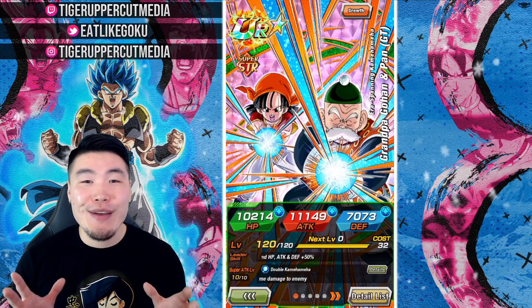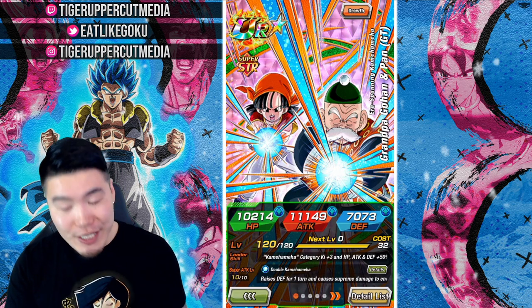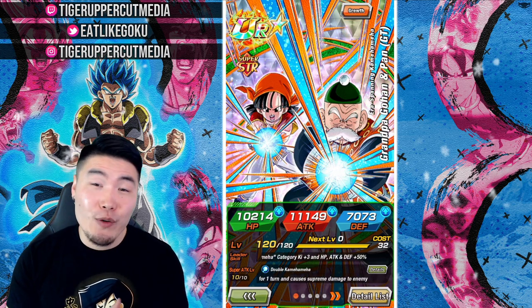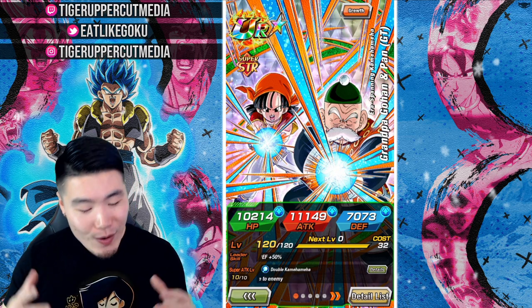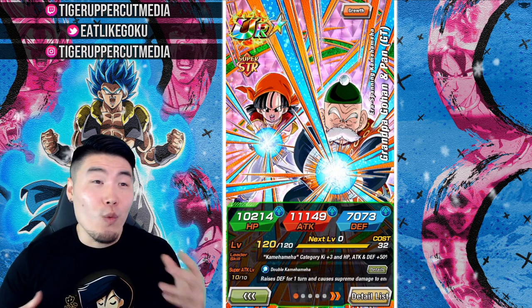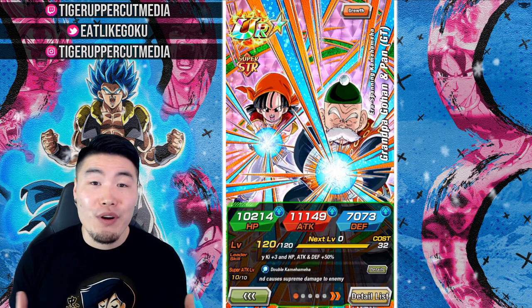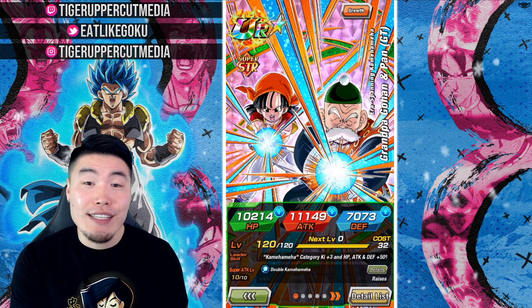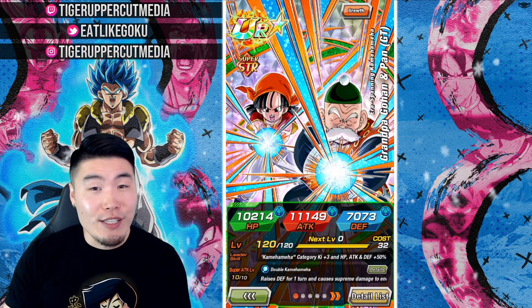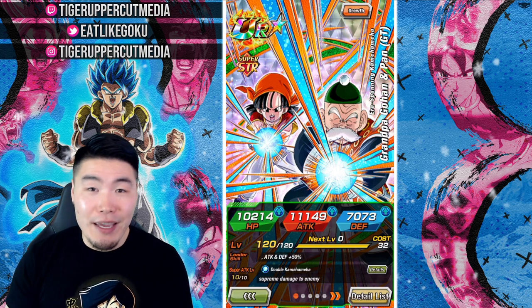What's going on guys? Welcome back to another Dokkan Battle video. Today we are going to be showcasing the new free-to-play Grandpa Gohan and GT Pan at Rainbow Status to find out whether or not they're worth the grind, worth your orbs, and most importantly, worth your time. Let's quickly check out their details. If you guys already know what they do, feel free to skip ahead about 30 seconds and we'll get into the gameplay.